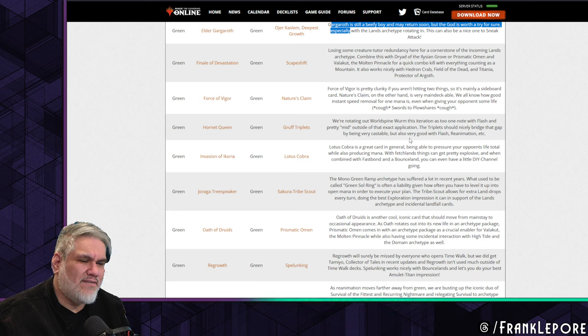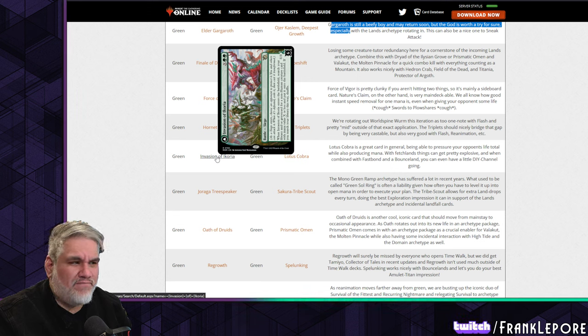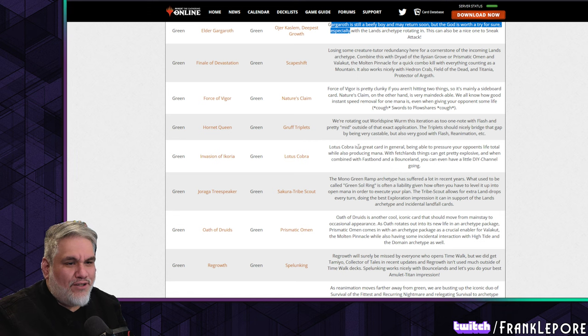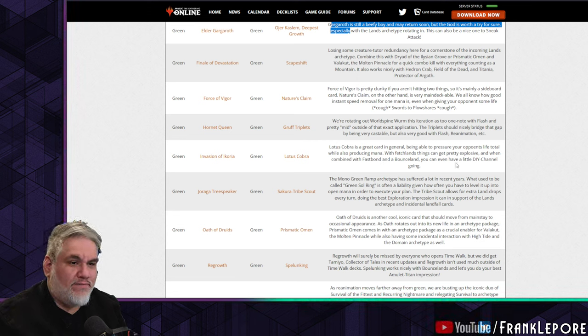Invasion of Icoria is out for Lotus Cobra. I don't love that — Lotus Cobra doesn't excite me, but it's a great card in general. Being able to pressure your opponent's life total while producing mana with fetch-land triggers can get explosive, and combined with Fastbond and a bounce land you can have a little DIY Channel going.